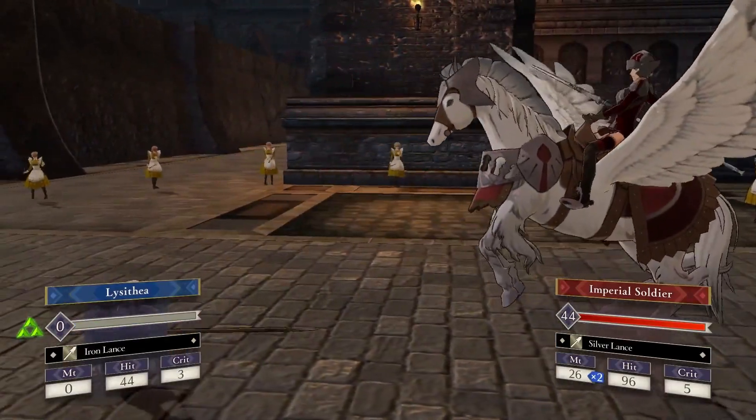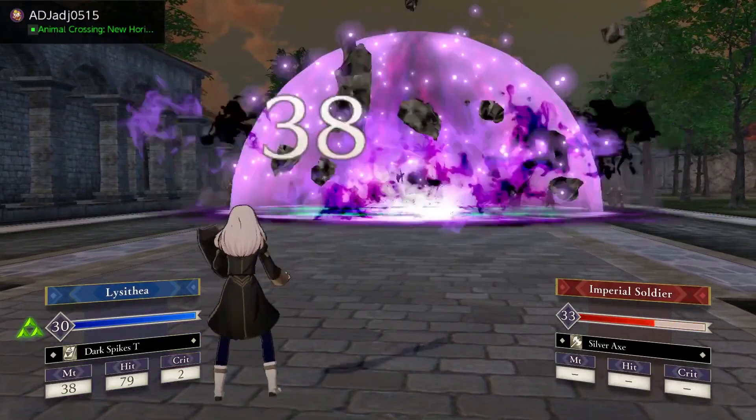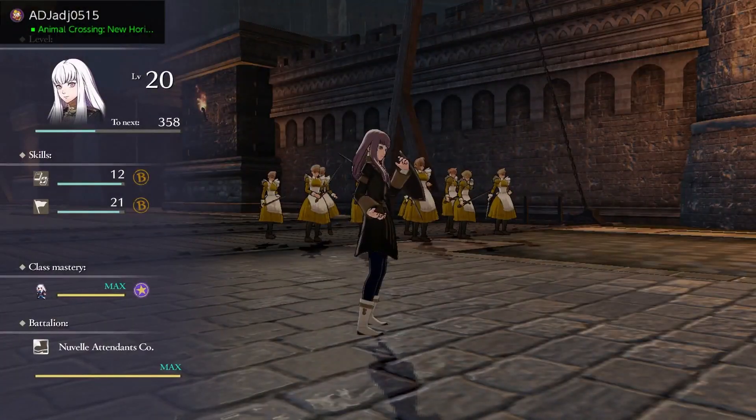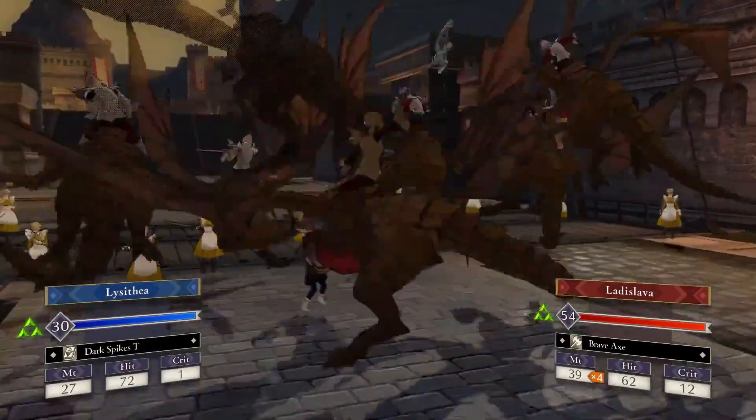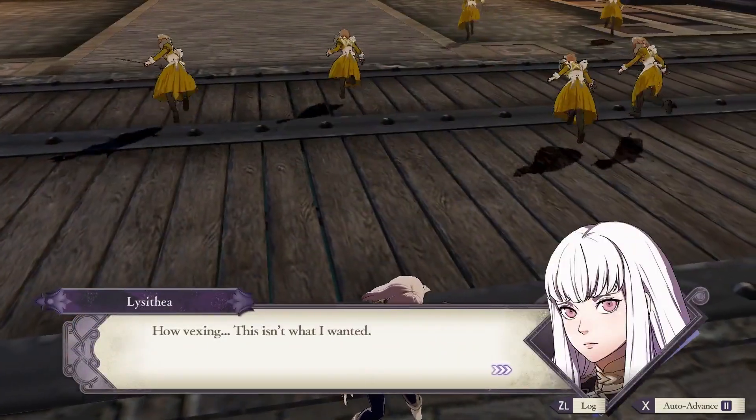Number 2. Her reason magic spell list all does the same thing. Lysithea has Miasma, Swarm, Luna, Darkspikes, and Hades. Aside from Swarm, they all just kill things, and as important as killing things is in Fire Emblem, some variety would have been nice.